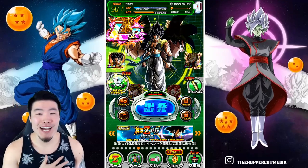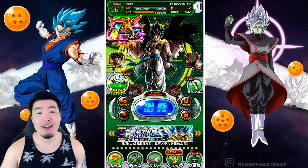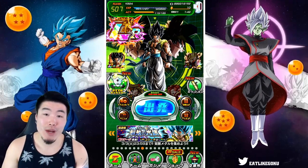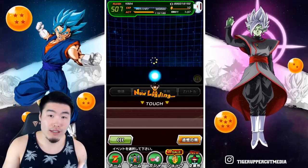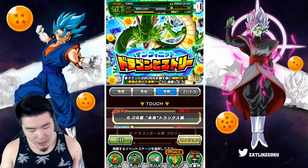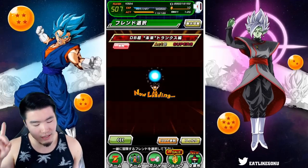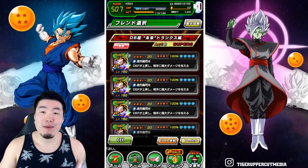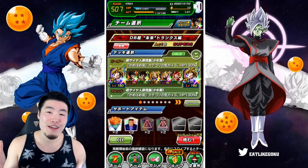Alright, what is going on guys? I'm Tiger with Tiger Uppercut Media back with another Dokkan Battle video. Today we are taking on the newest stage of the Infinite Dragon Ball History event, which is themed around the Future Trunks/Zamasu arc from Dragon Ball Super. For our first attempt I'm just going to bring my best available team, which of course is the Kamehameha team.